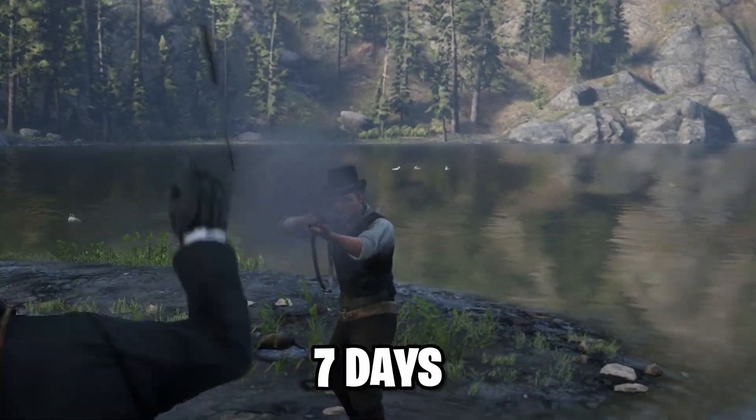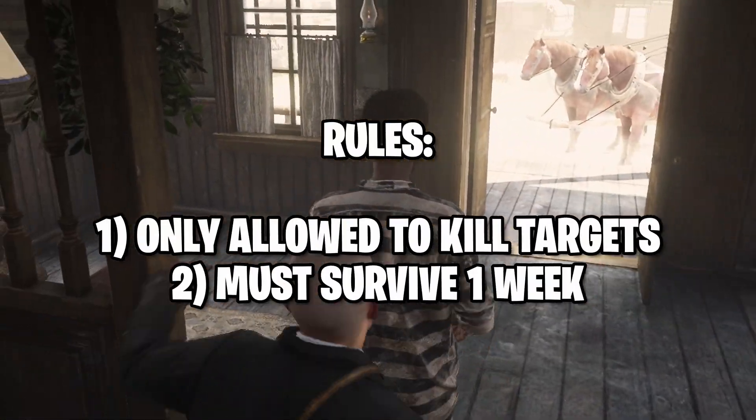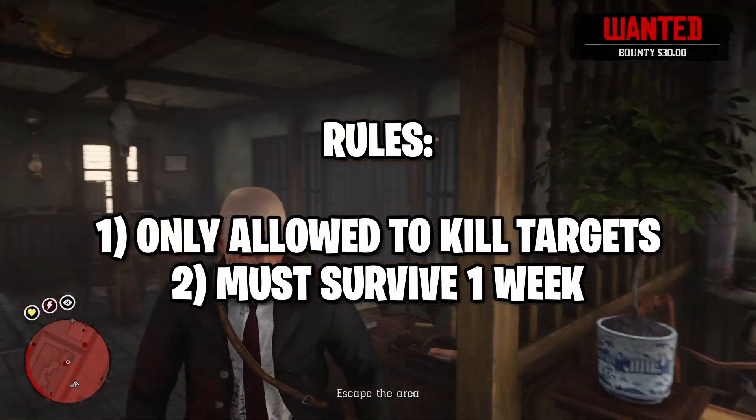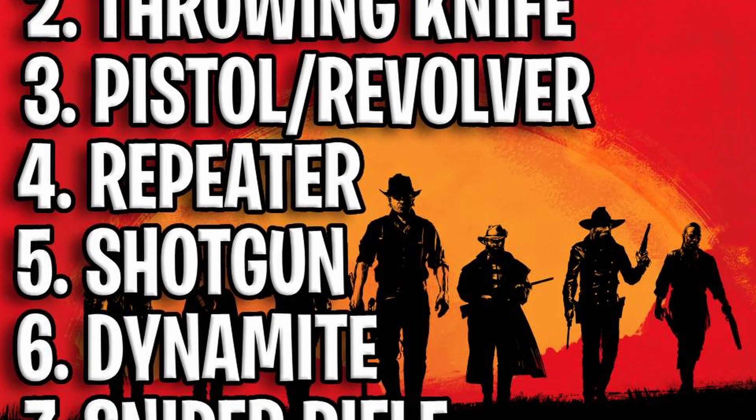In this video, I'm going to survive seven days as an assassin in Red Dead Redemption 2. The rules are simple: I can only kill my target and I must survive a full week. Additionally, for each kill I get, I'll unlock a new weapon that I'll have to get a kill with — starting with a knife and going all the way up to a sniper.